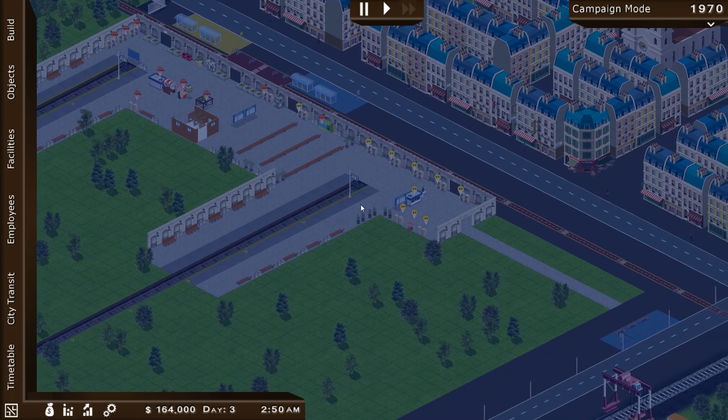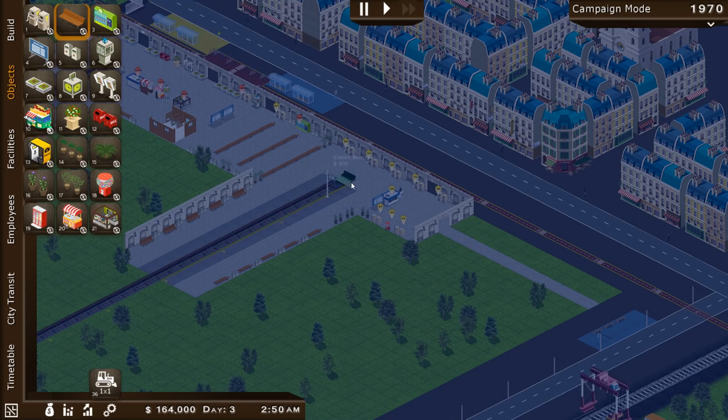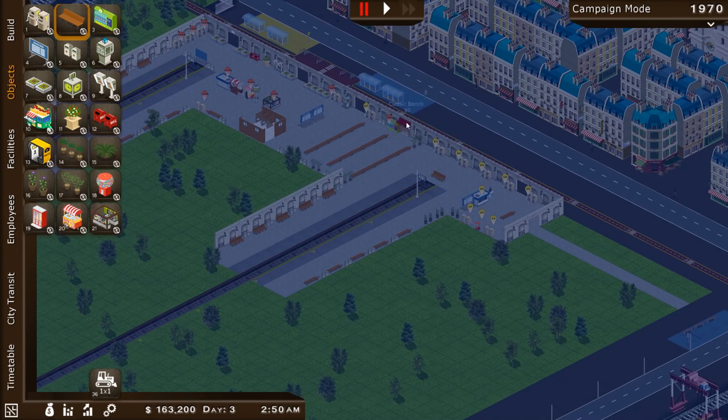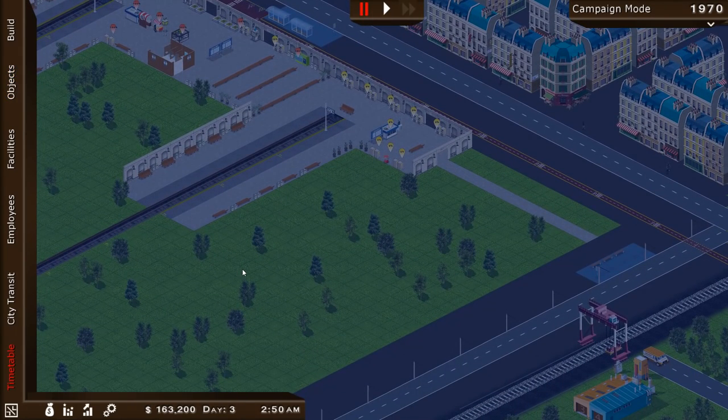New platform — Platform 5. Bunch of ticket machines, ticket office, information desk, a little stand, benches for people chilling out, and one bench for people who enjoy trainspotting. There's a gumball machine for a tiny bit of food and a vending machine as well. Now it's time to sort out the new and improved schedule.